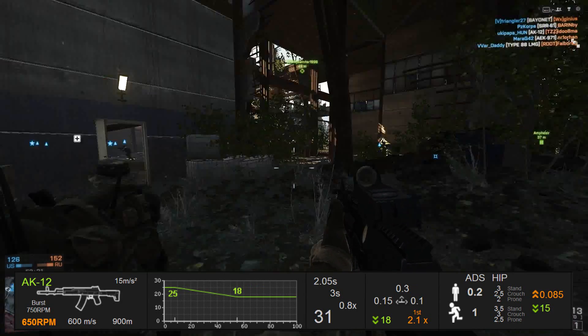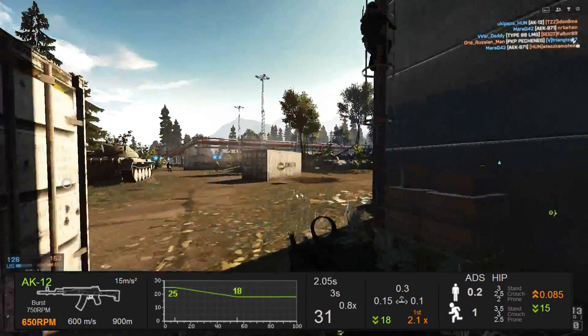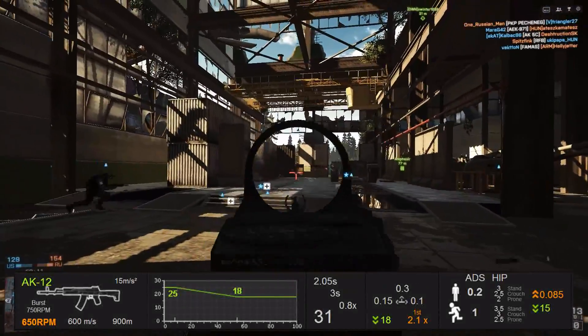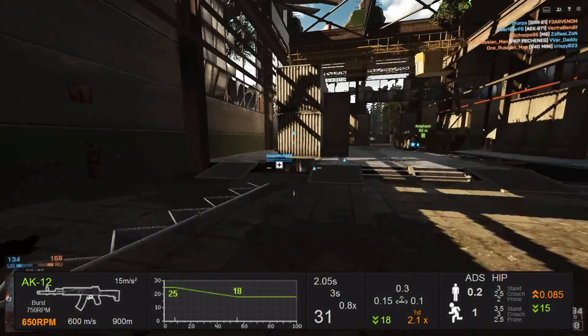The bullet drop, or the gravitational acceleration, is 15 meters per second squared, which is something I don't quite understand — why wouldn't they just go with 9.8? I don't understand that.